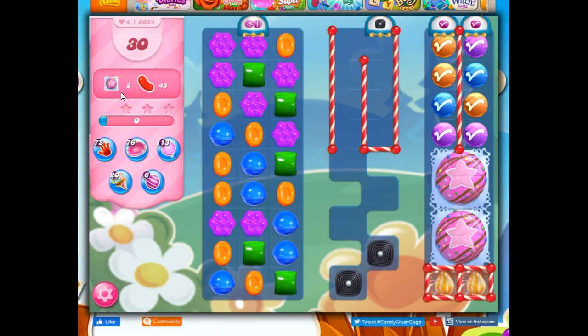In 30 moves, we have to clear out two cake bombs and collect 45 red. And the cake bombs are over here, but we've got licorice coming in. We've got licorice on the board, actually, prohibiting us from getting to this bottom portion of the cake bomb. The 45 red I'm not even going to think about until I get the cake bombs gone. They're going to be started by removing cake bombs.